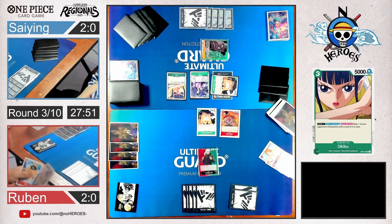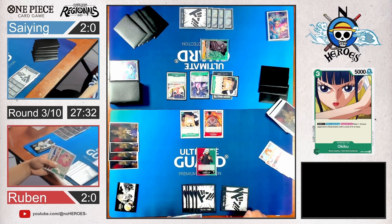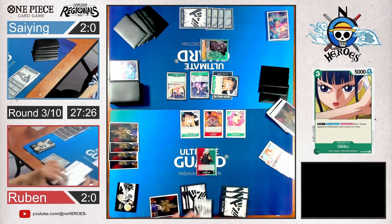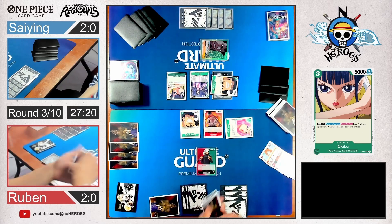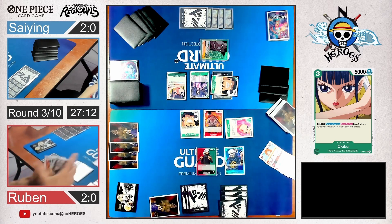The Law player has to come up with something now. He's got an Otama, a Bonnie, a Chopper — a potential 1-cost drop. Brook also. How many Dons does he have left? It looks like five. So he could play at least three characters and then shamble one of his big guys into the game. For now he goes with Bonnie — activates her main so he can search as a supernova character. He takes the Law.